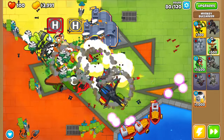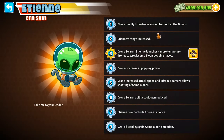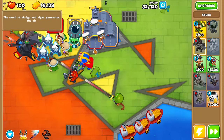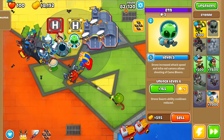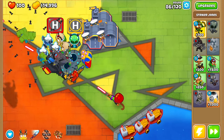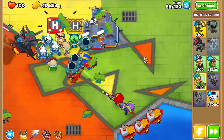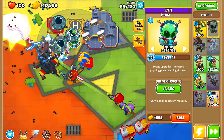ZOMGs and Bloonarius. We're just doing low path on the Dartling. Actually, he gets Camo protection — all monkeys gain Camo detection at level 8. So let's just place him down, he could be pretty useful. I know he's going to split some XP, but hopefully — yeah, already level 5! I think it's just because we're so far in the rounds. Dartling Gunner MAD — let's do that. Let's place another one right behind him. Now everything has Camo protection.